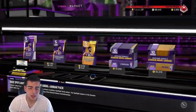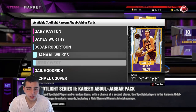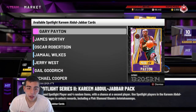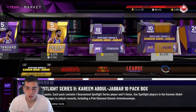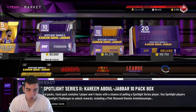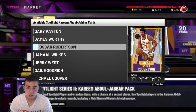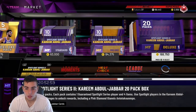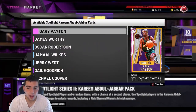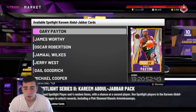The problem is if you pull packs and don't pull a Pink Diamond, you lose. You need to pull one of the top three cards — if you don't, you're taking an L. I've seen pack openings where Chicken Bake, in his fifth box, pulled a James Worthy Pink Diamond — that was the only top card he pulled; he missed Gary Payton and Big O. That's $168,000 in MT down the drain for just one Pink Diamond, and now he has to spend another 350k on the rest of the set.